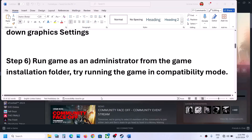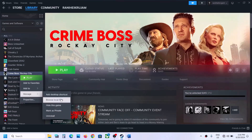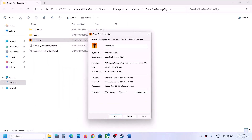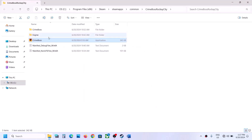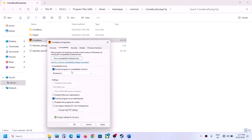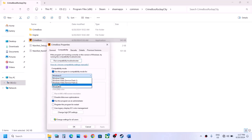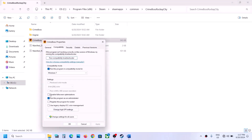The next step is to run the game as administrator from the game installation folder. Right-click the game in Steam, select Manage, then Browse Local Files. Right-click the game EXE, select Properties, go to the Compatibility tab, check 'Run this program as an administrator', hit Apply, click OK, and launch. If still not working, also try compatibility modes for Windows 8, then Windows 7, and try 'Disable Full Screen Optimizations'.